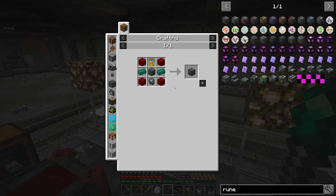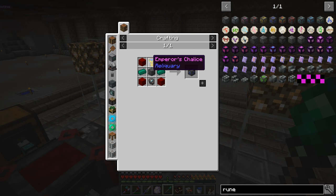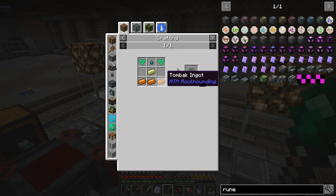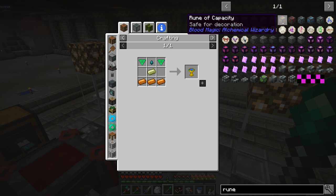We might even have some extra blink runes already on our altar. We also need the emperor's chalice, which requires empowered emeralds — something we haven't done before — and empty void tears, which we can craft pretty easily. We also need green gold and tombak ingots; I'm pretty sure all those are easy enough for us to craft.